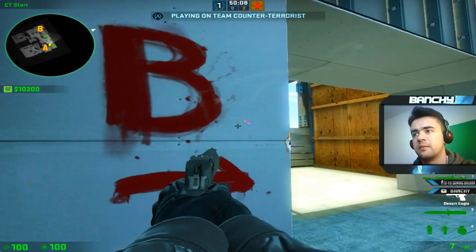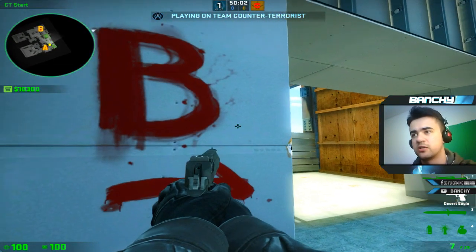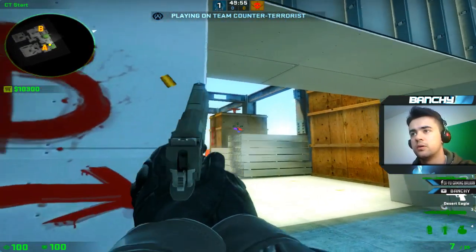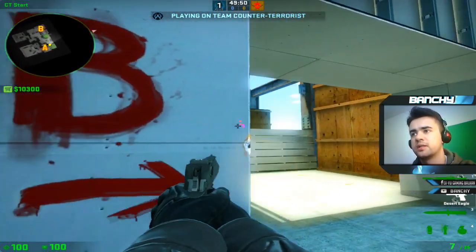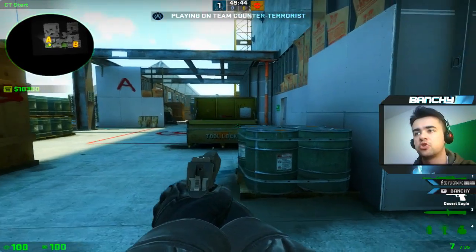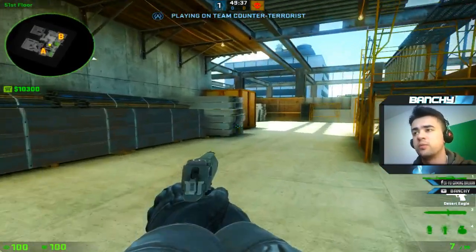So the key inputs: peek out, press D, then press A and shoot. If you're peeking on the right side, press A and shoot at the same time. You peek, shoot, and go back. Start a game with bots, kick all the bots, and just practice on your favorite map. On Dust2, go to B and peek up tunnel, pre-shoot, and just practice. When you get this technique into your muscle memory you will be really deadly.